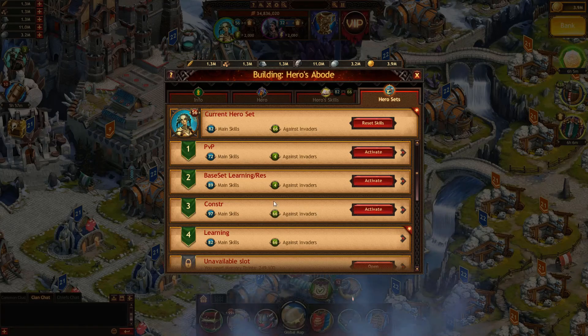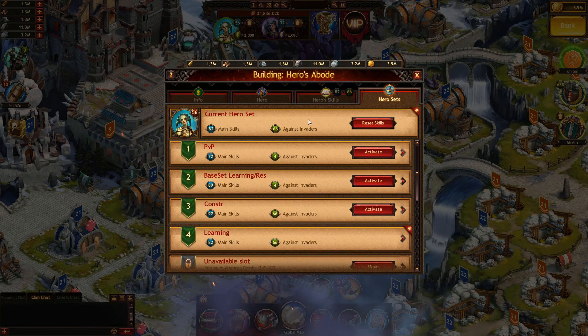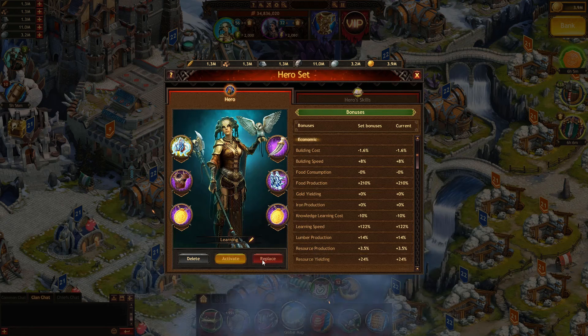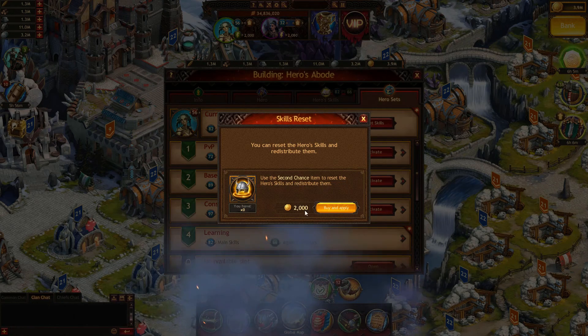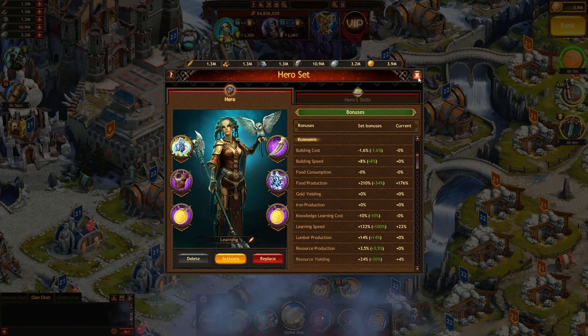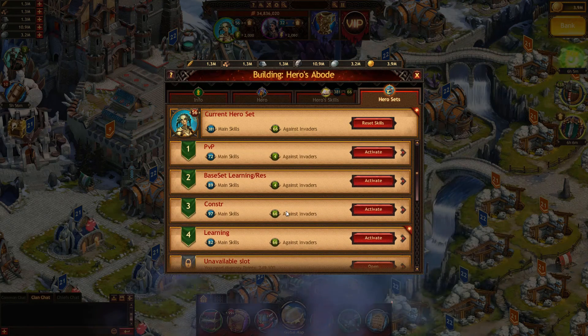So we have a hero, and we have some gear sets here. Your current set — this is the main confusing thing — your current set of gear isn't one of these. Even if you have one of those activated, resetting your current skills doesn't change any of your actual saves. So I think I'm on the learning set right now, because I can't activate or replace because it's exactly the same. So if I reset my skills, now suddenly I can activate this or replace it. But if you notice, this is actually the same set that it was before, so it didn't change anything there.